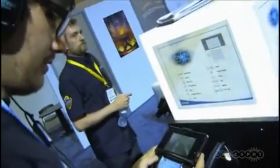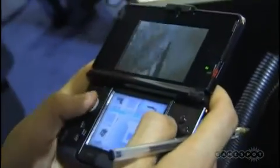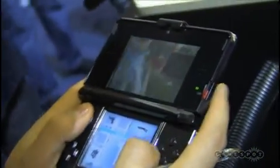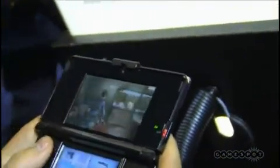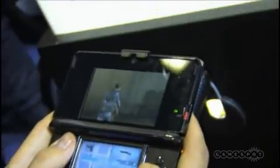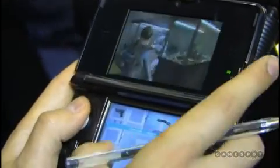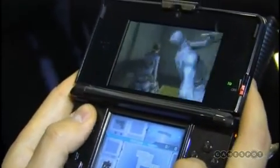We have Resident Evil Revelations for the 3DS — an all-new Revelations story-based game for the 3DS, in full 3D. It's gorgeous. It follows Jill and a new character, Parker — I almost said Wesker for a second — as they're trying to find the location of Chris Redfield after RE4. So it's kind of a transition between RE4 and RE5. There's some touch-based stuff in there, so you have puzzles, etc.